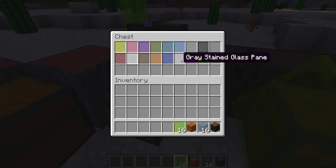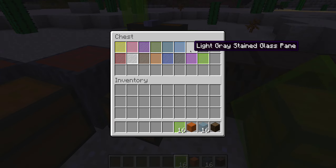We can also make sixteen panes, which is nice. Moving on, we have all the types of panes including light gray.